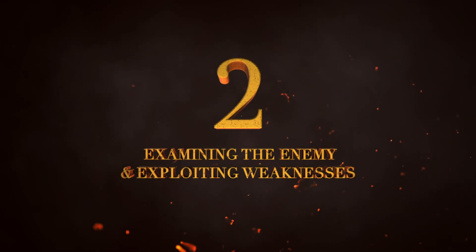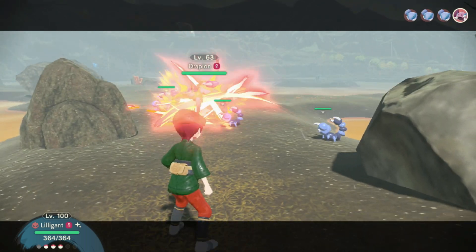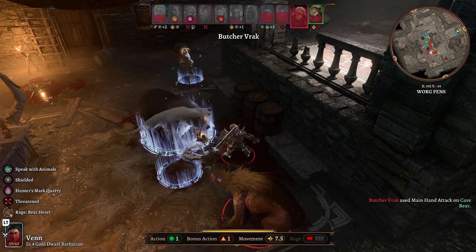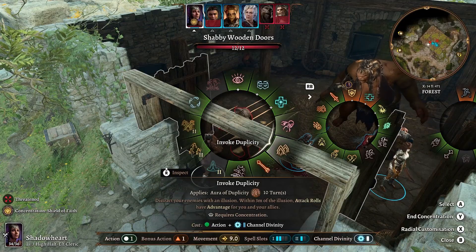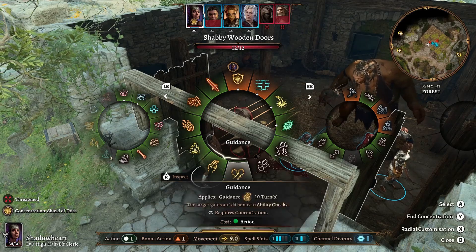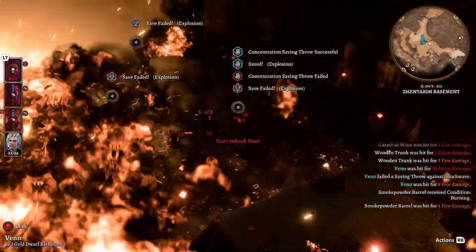Examining the Enemy and Exploiting Weaknesses. Baldur's Gate 3 is similar to Pokemon, as enemies have type weaknesses and resistances. There are three types of weapon damage — bludgeoning, piercing, and slashing — and ten kinds of elemental damage: acid, cold, fire, force, lightning, necrotic, poison, psychic, radiant, and thunder. If you check the description of your items and spells, it will tell you what damage type they use. You should become familiar with exactly what damage type your attacks use, because some power names can be deceiving. A great example is the Sacred Flame Cantrip, which sounds like it deals fire damage, but it actually does radiant damage because it's holy fire, which is legally distinct from actual fire.